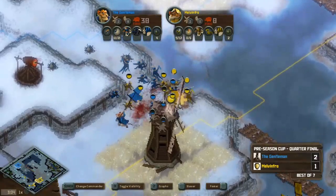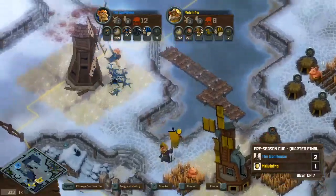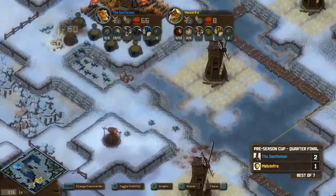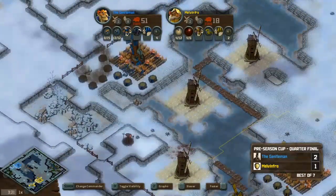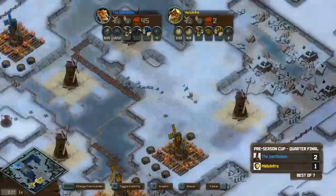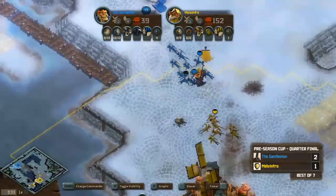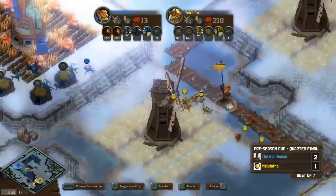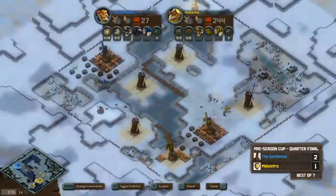A fight breaks out. Gent has the better army since Melvinfro doesn't have his toads yet, and Gent takes it convincingly, keeping five squizzards alive. Melvinfro's urgency going in there was questionable. Gent now sees the toads coming and snacks into the squirrels, getting a free warren. He loses a fair few lizards on the retreat. Melvinfro plays passive, floating extra food with his eco advantage. Gent is on eight farms with 27 units — definitely a big army game. He needs to look at the economy side of things.